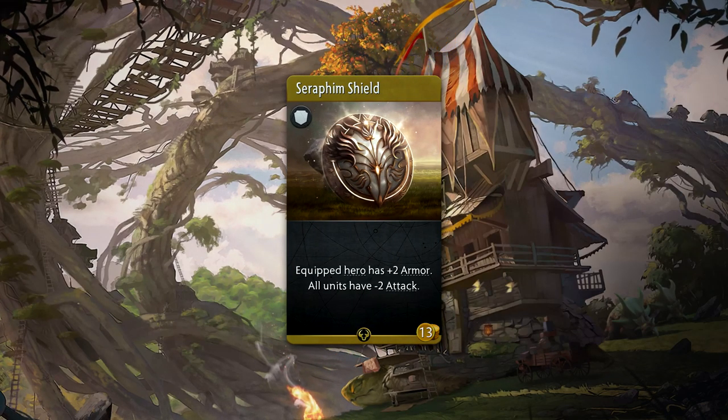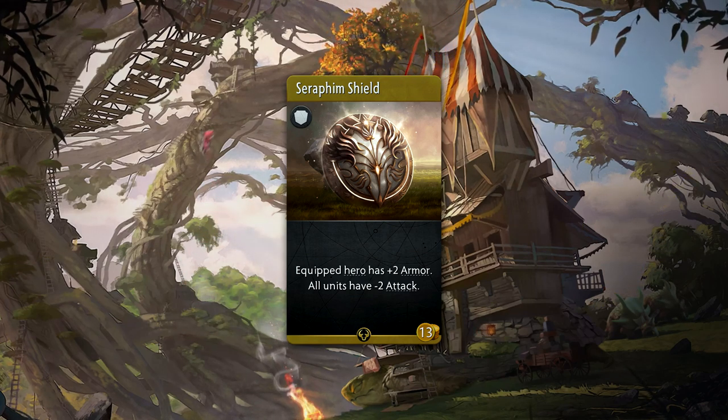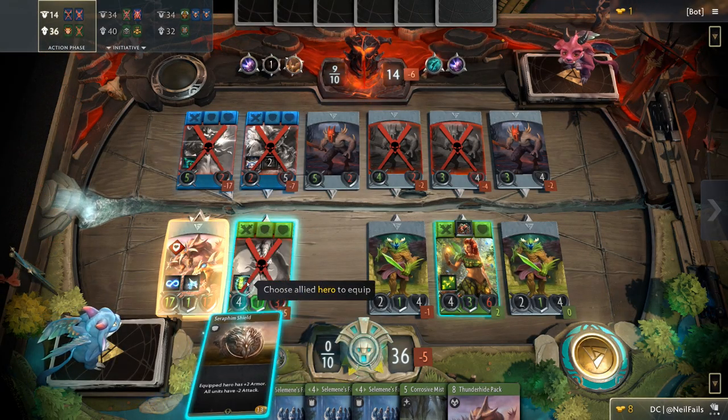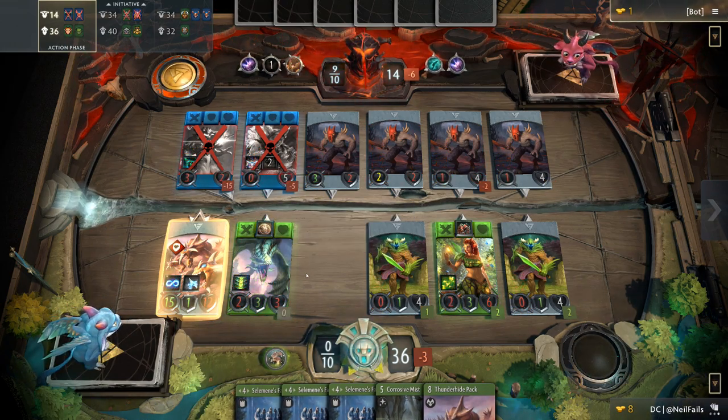Seraphim Shield is a 13 gold rare armor that gives plus 2 armor. It also will lower the attack of all units in the lane by 2. This can be the ultimate stalling tool for a lane that's already lost. Creeps will do 0 damage because of this, but keep in mind it is a mirrored effect.